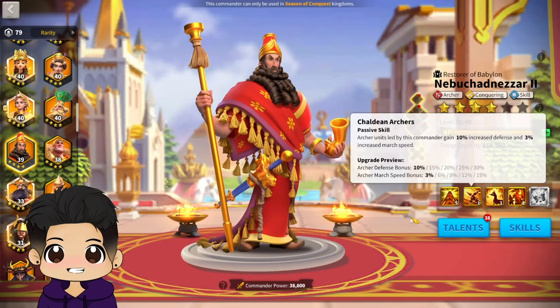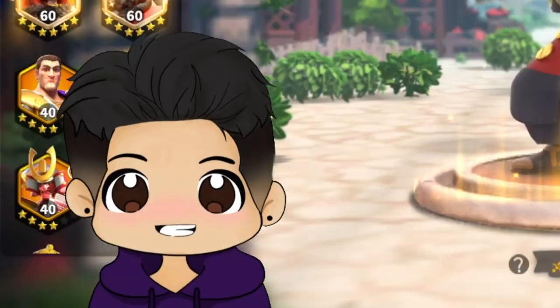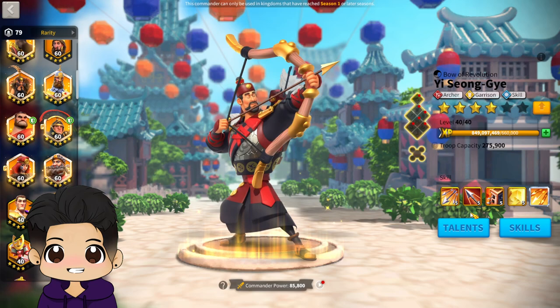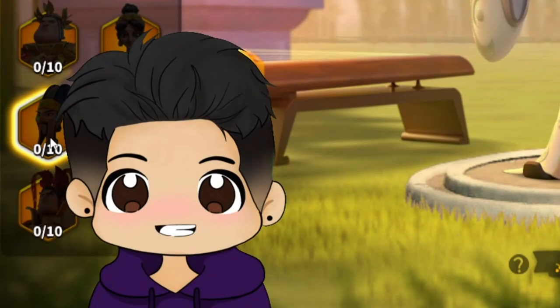Those are the top three commanders I would personally recommend, though this is without any live testing, so be sure to check out testing results as the commander releases to confirm the actual best-in-slot pairs. I would not recommend pairing YSG with Leong, however, because they do very similar things and share very similar downsides — neither has much tankiness, and neither has any movement speed.